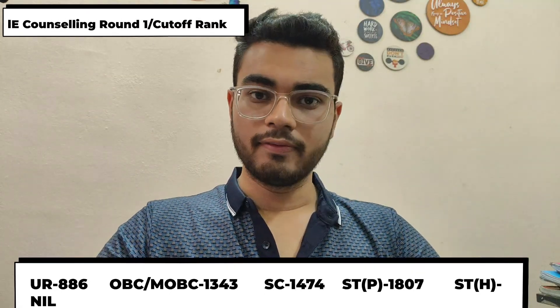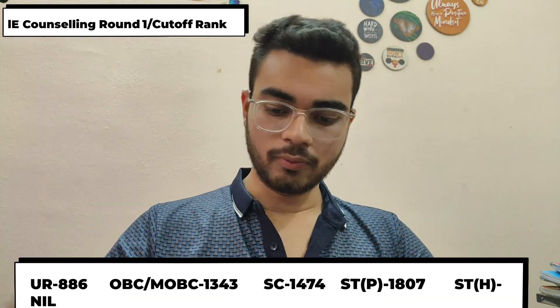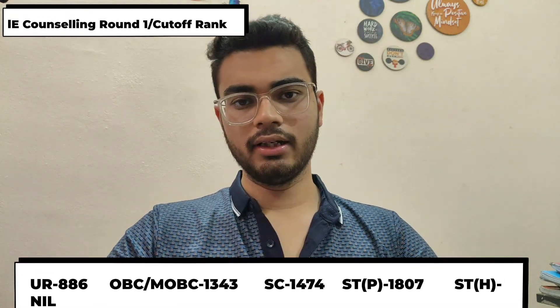For Instrumentation Engineering, the general category cut-off is 886. So you can expect 850. If you have 850, you will definitely get in. If you have OBC or MOBC, you will have around 820. ST category is about 1,400 to 4,800, but ST plains was around 1,800 last year — 1,807 — but this time you can think about 1,600 to 1,700.